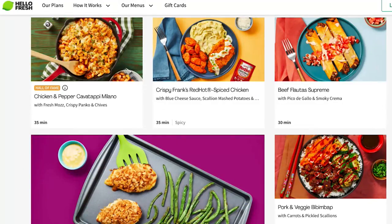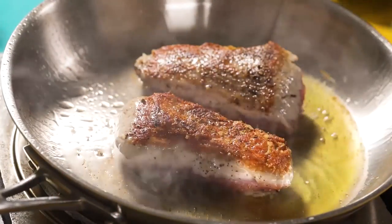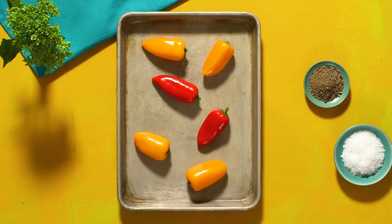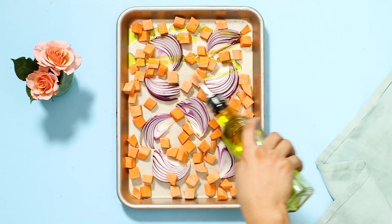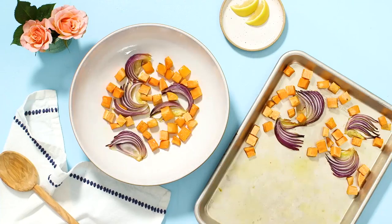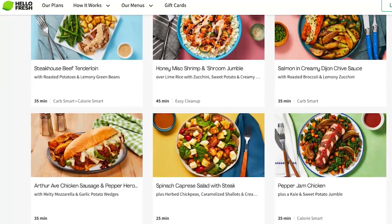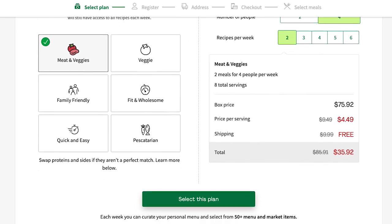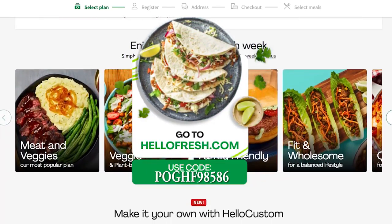Speaking of food, this video is sponsored by HelloFresh, a service I still use to this day to get easy-to-handle, affordable ingredients delivered right to my door without the hassle of going to a grocery store. Making recipes with HelloFresh is, in fact, easier than using this heavy attack build. Click the pinned link in the video description or comments below and try getting a HelloFresh box for yourself or your loved ones. You can also use my creator coupon code POCHHF98586 to save even more money.